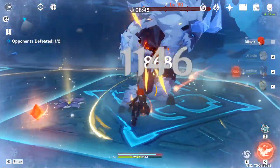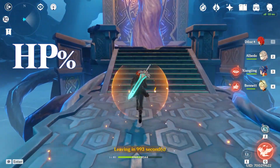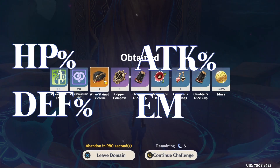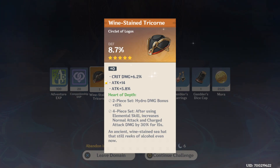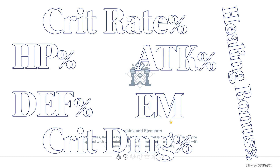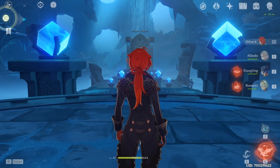I'll break down all the main stats you can roll on each of those. For the Sands, you have the following possible stats: HP percentage, Defense percentage, Attack percentage, and Elemental Mastery. For the Goblet, you have the following possible stats: HP percentage, Defense percentage, Attack percentage, Elemental Mastery, and Crit Rate percentage. That's quite a variety of stats, isn't it? But wait, I did mention there are 5 layers of RNG — this is only the second.